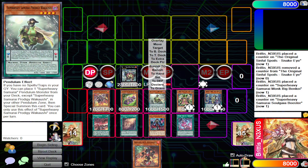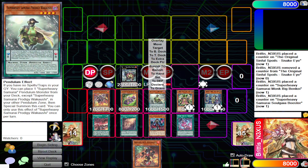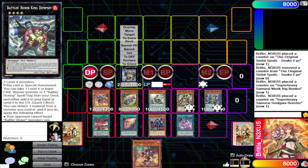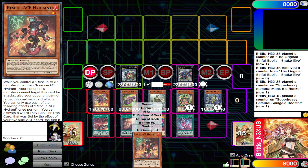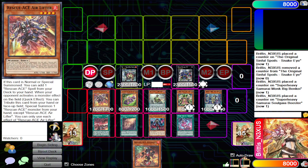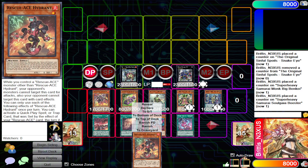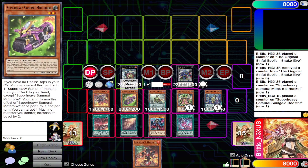Another thing to note is you hard lose to Droll & Lock Bird if you open Motorbike specifically. If you open Wakauchi it plays through Droll, however if you get to Soul Gaia Booster you won't be able to activate King Dempsey's add-to-hand effect — you can still do Dempsey's send-to-graveyard effect. Another benefit of this engine is you can also summon Gear Gigant X, and Gear Gigant X can get you to Hydrant. Granted, you're using your normal summon on something that isn't Air Lifter, but sometimes grabbing Hydrant is important if you've already opened Emergency.